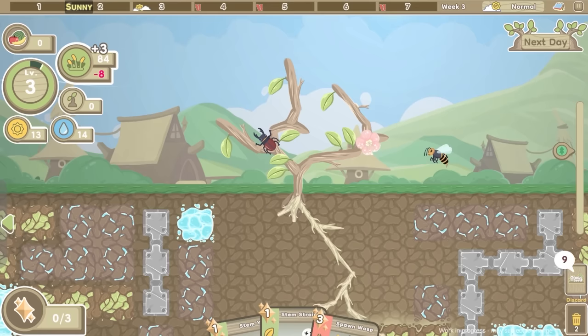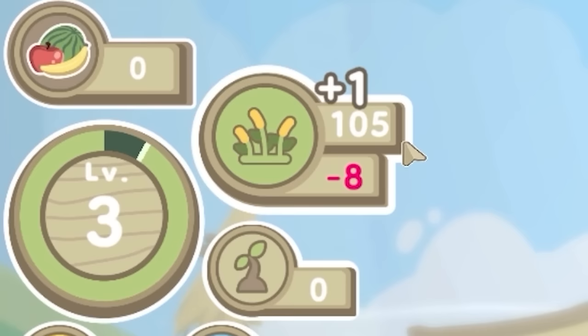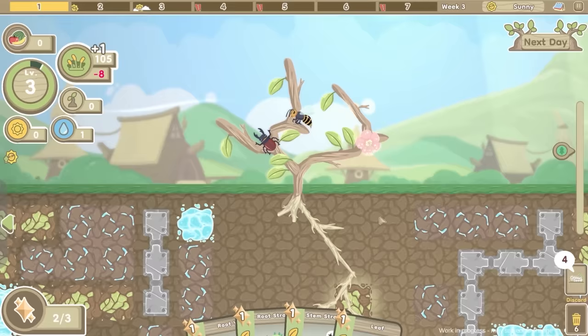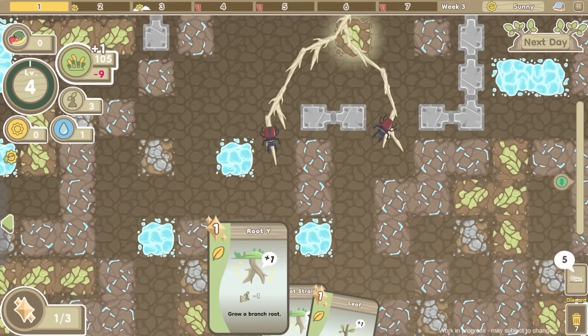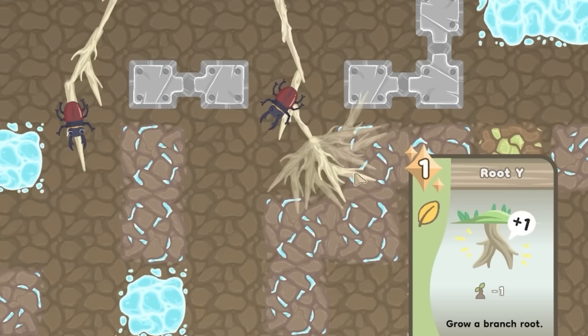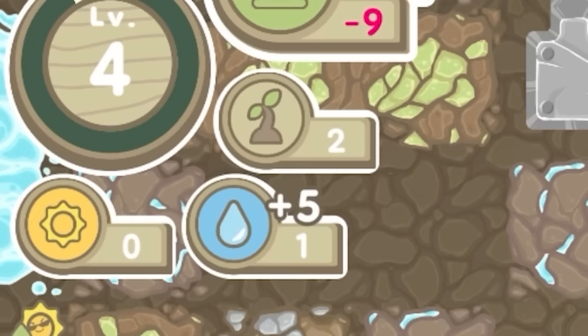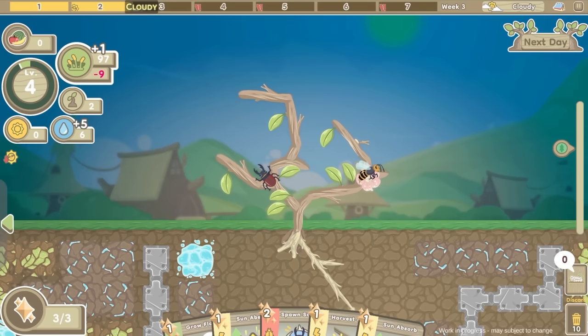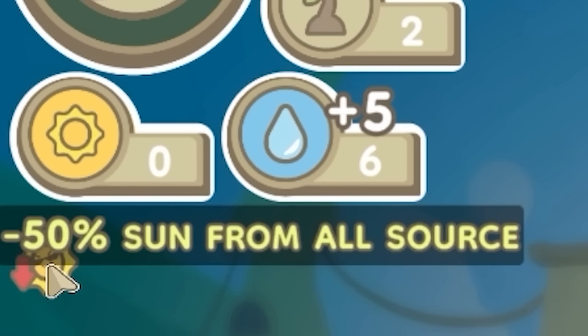So if we go to the next date - photosynthesize will gain 26 food. Yes we're up to 105 now, which means we've got a good 12 days that we can survive. Annoyingly though all this food down here has run out. So I might do a branched root over this way - that does count as water, plus five water. Unfortunately it is now cloudy which means using sun absorb I only get four, despite having eight leaves, because it's minus 50% sun from all sources. So I don't want to use the sun absorb even though I've got two of them.